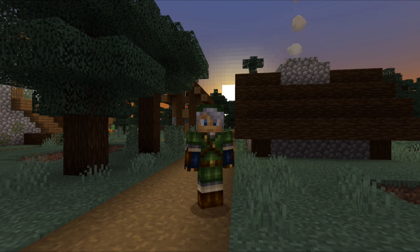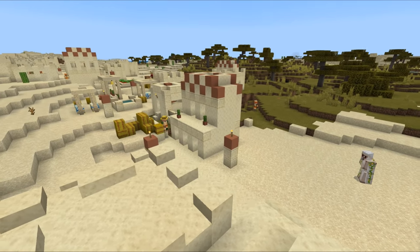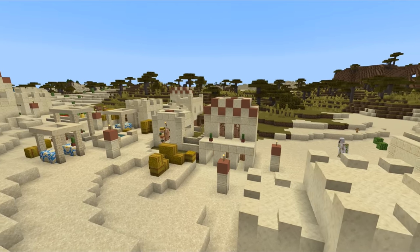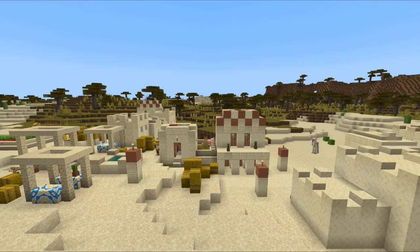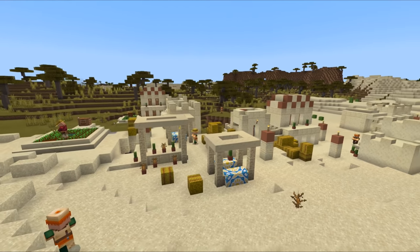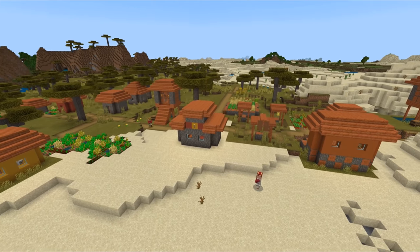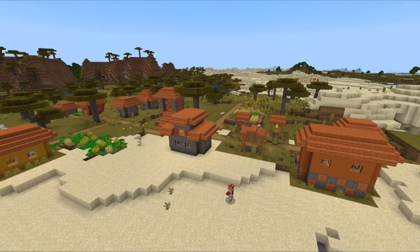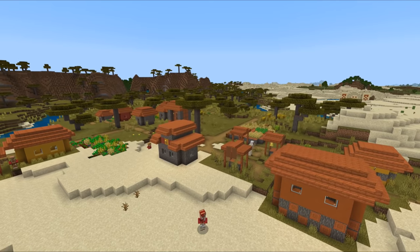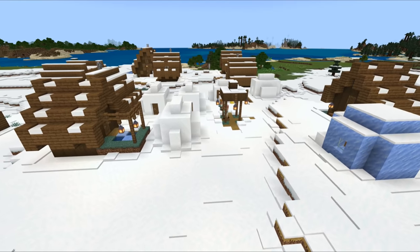This is the Village and Pillage update, so let's start by looking at villages. The new village generation system has been moved out of experimental gameplay and into the game proper. All villages are now generated with the new system, and each village gets its style depending on which biome it generates in — plains, desert, snowy, savannah and taiga.